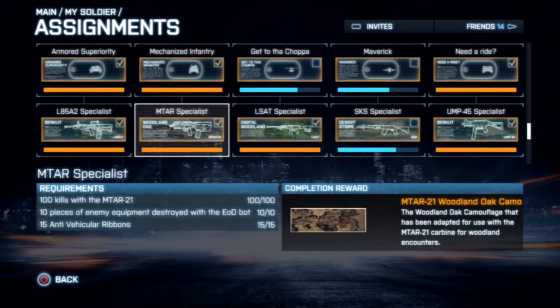The second assignment I'm going to cover is for the MTAR-21 Woodland Oak camo. To get this camo you must complete the MTAR-21 Specialist assignment, which requires 100 kills with the MTAR-21, 10 pieces of enemy equipment destroyed with the EOD bot, and 15 anti-vehicular ribbons. The first and third requirements are simple and straightforward. The second one — the EOD bot destroys — is where many people don't even attempt it, because the EOD bot is more of a gimmicky object than a useful piece of equipment.